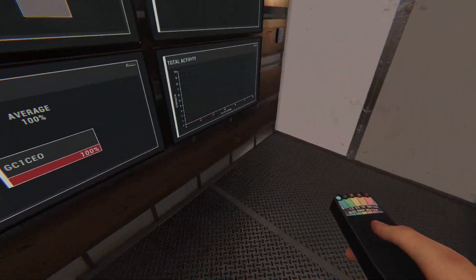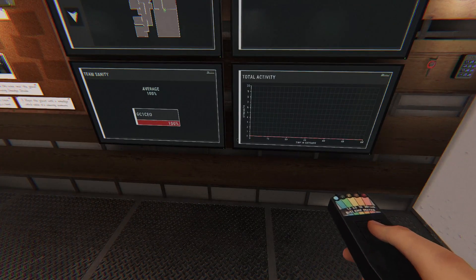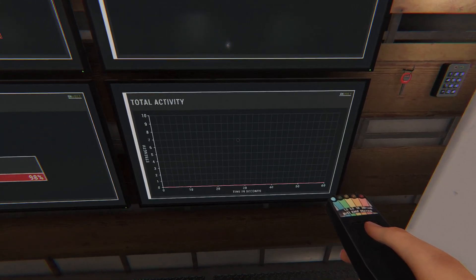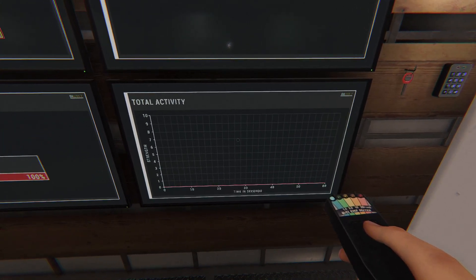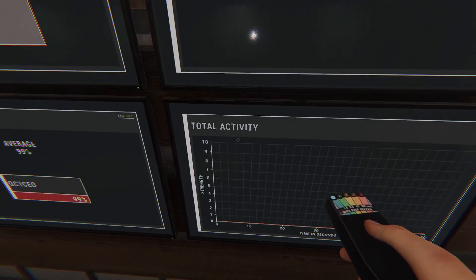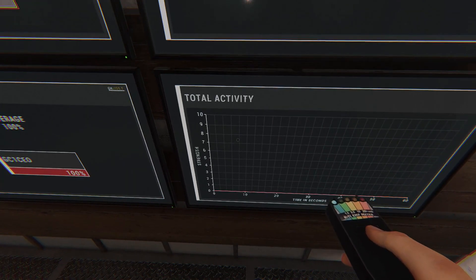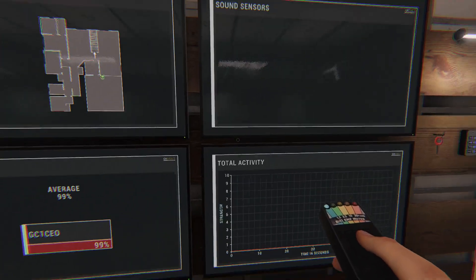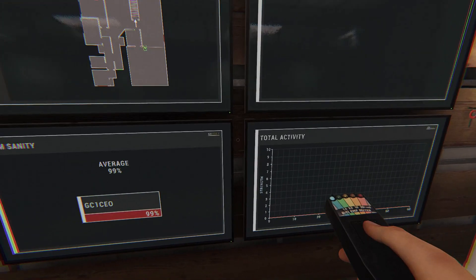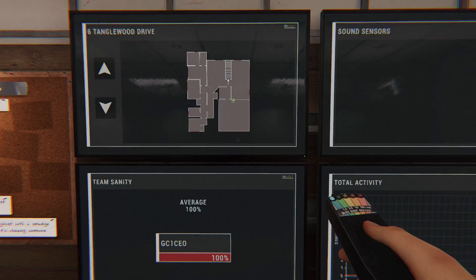I'm also taking the EMF reader. Ghost interactions give off an EMF signature - the meter shows a local reading and the total activity is all combined EMF for the location. It normally only goes up to four, but some ghost types will give off a level five, which counts as one piece of evidence.